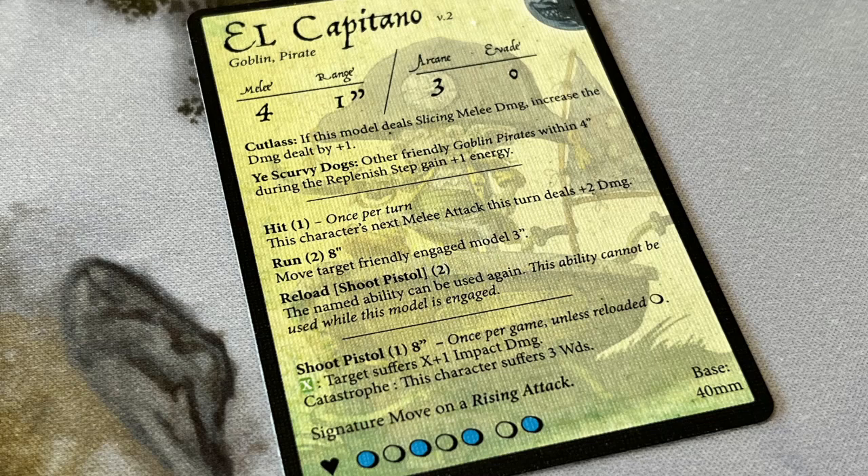Something important about skills and who they can be used on: sometimes they refer to a target model, and unless stated otherwise the character using the skill can be selected as that target as long as they meet all the conditions. For example, El Capitano's ability Run allows an engaged friendly target within eight inches to move three inches — he can use this on any friendly character that meets the requirements, even himself. This is different to his skill Ye Scurvy Dogs, which can only target other friendly goblin pirates, or his ability Hit, which can only target himself.